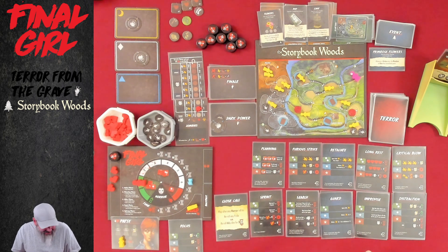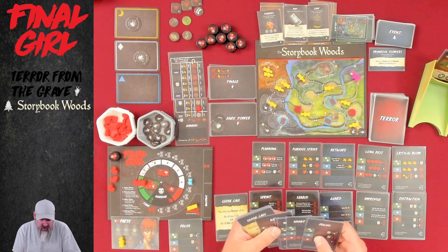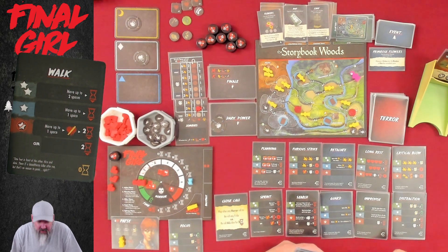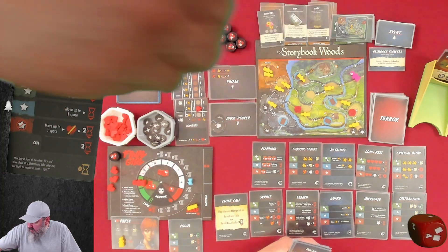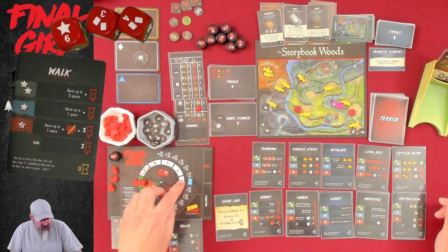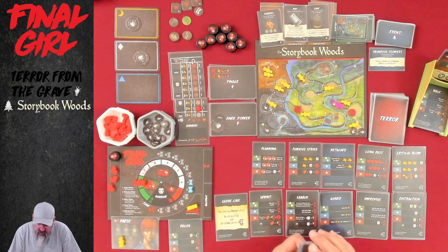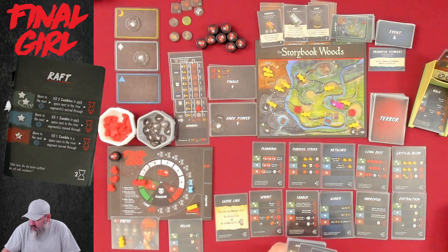Nobody died, so we go to upkeep. Then it's us — we get to roll three dice. Let's try to walk. I want the map or something because I want to find a good weapon. Walking is only slightly successful today, but that's okay — going one space down here, costing one time. Now we have one raft, two raft. We could raft on over to Grandma's house! I've never done this before — let's try it.